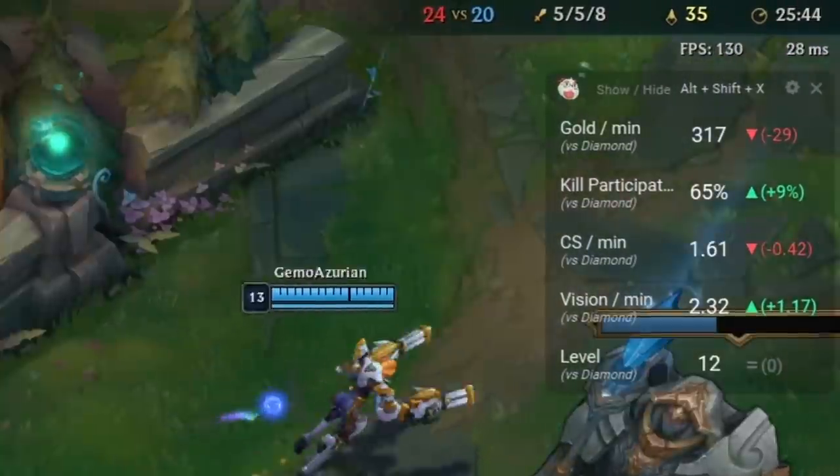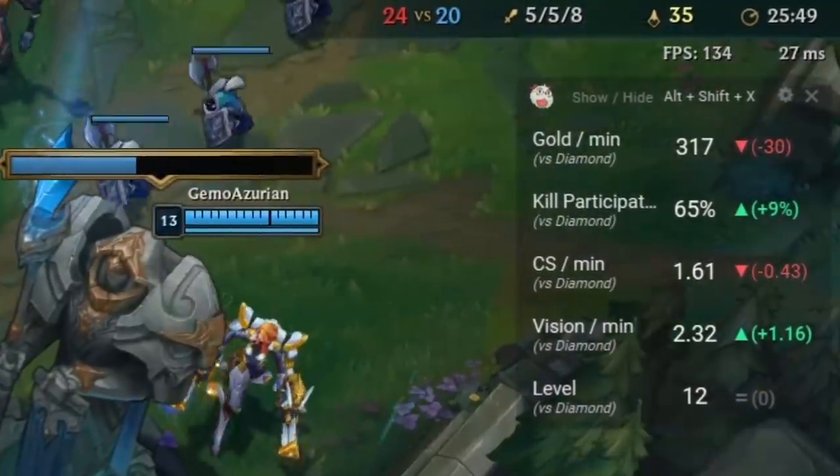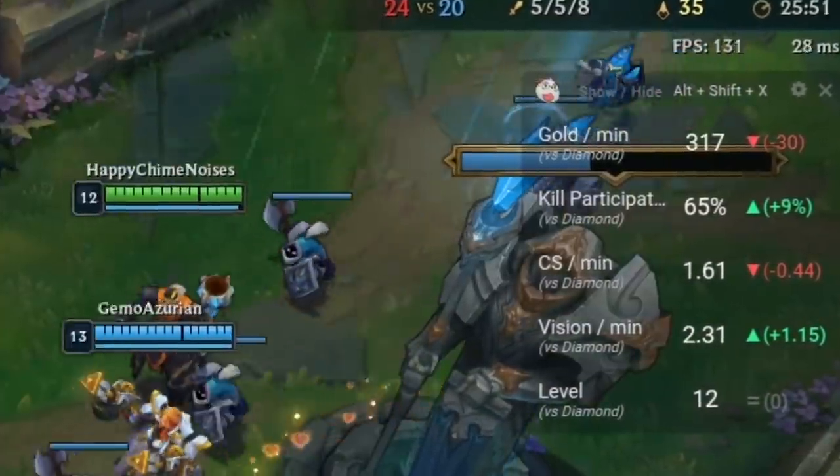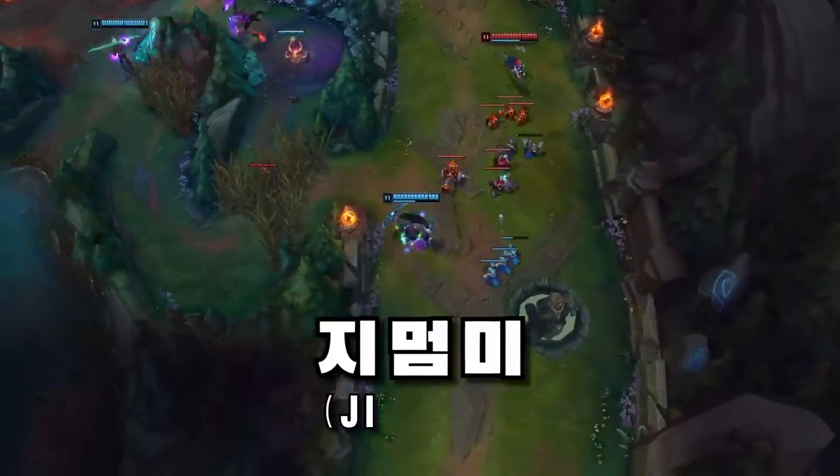In game you have the PoroFessor overlay which updates live as you play, letting you compare yourself with other players in your rank, which helps you figure out which areas you need to improve to climb. PoroFessor is completely free — download it from the link in the description.